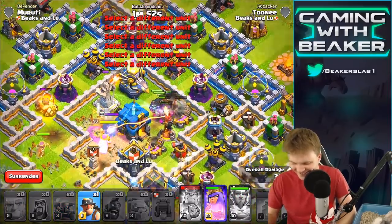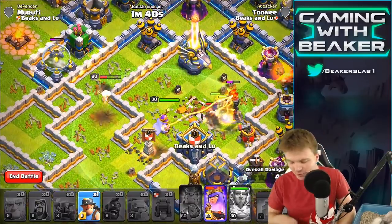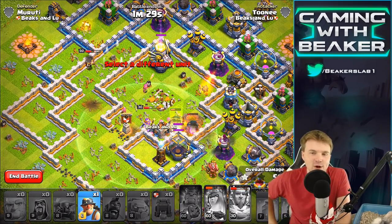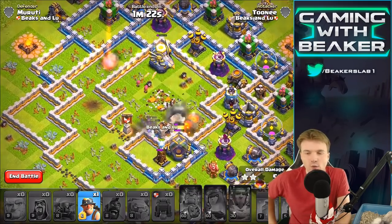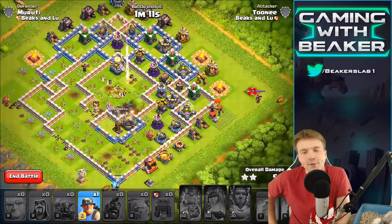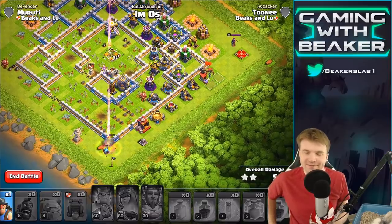We're getting bashed so fast because I didn't have spells ready — that was a weird way to drop those final troops. But you can see that having a 40-space clan castle on defense is definitely going to make a difference. If we had dropped our troops normally we'd have done better, but I'm not sure we'd have gotten quite as close to a three-star as last time. And if the Queen had been in it, that would have made a big difference too. Let's try one more time from a different side.